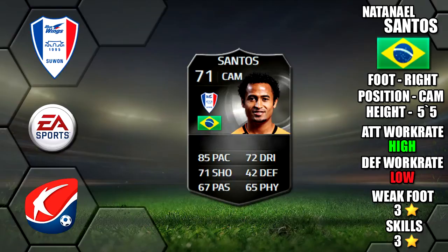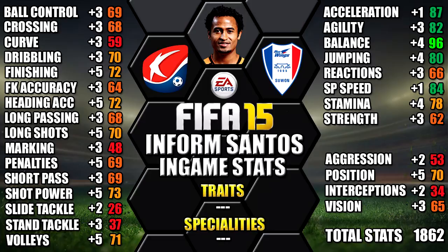Today we're reviewing Silver Informed Nathaniel Santos, who plays for Suwon Blue Wings in the Korean K-League. He's 5 foot 5, right footed, with high-low work rates, a freestyle weak foot and freestyle skills. Looking at his in-game stats, he stands out with 96 balance, 87 acceleration, 84 sprint speed, 82 agility and 80 jumping.